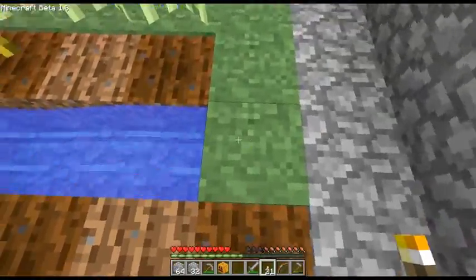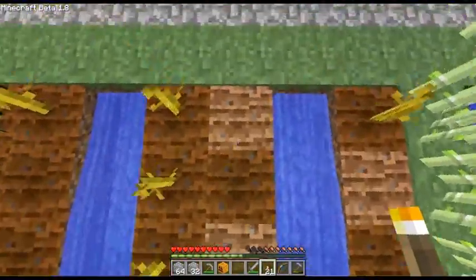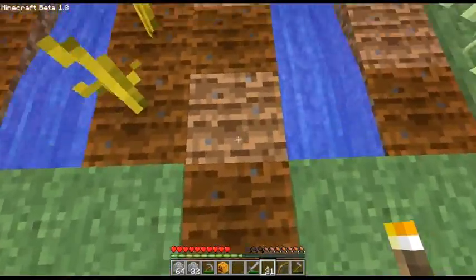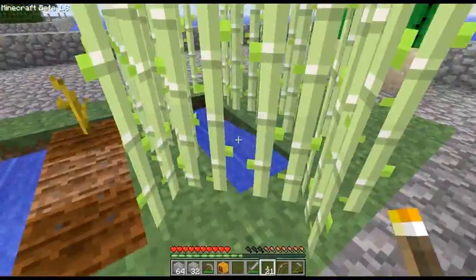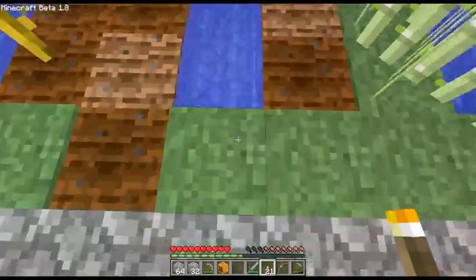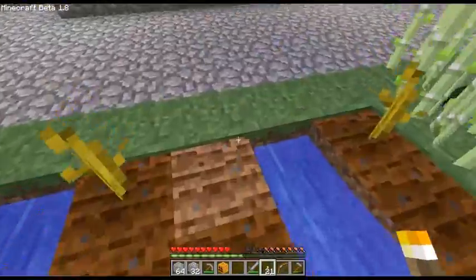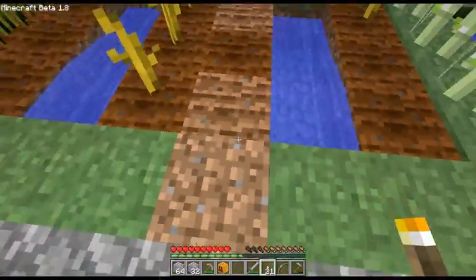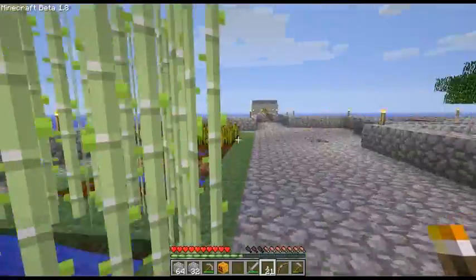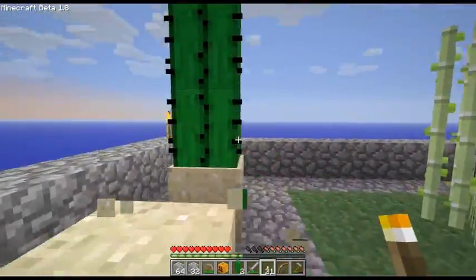I don't know why the ground won't turn into dirt with me walking over it. What is with this super-tilled soil? Apparently I can no longer turn tilled soil - there we go. That was crazy. Seems it only happens when you don't want it to.